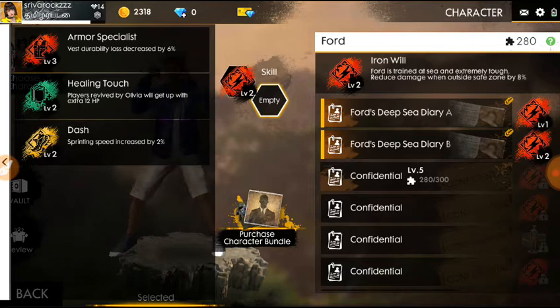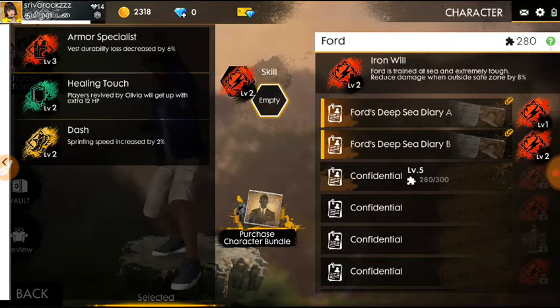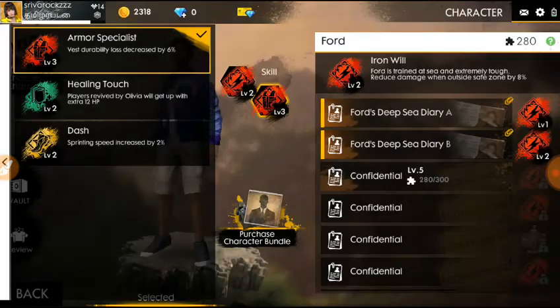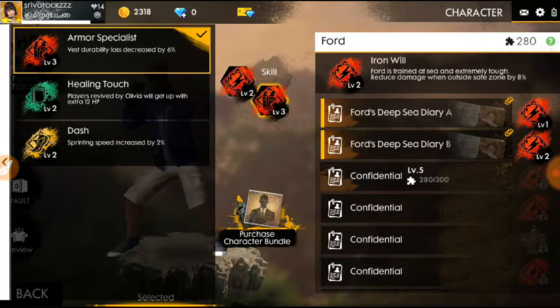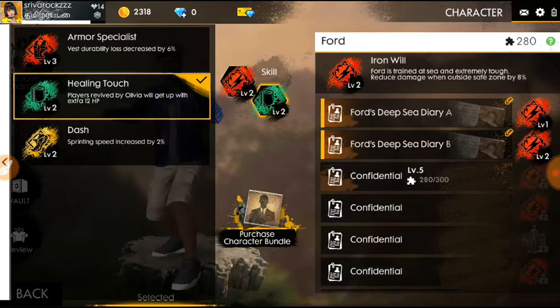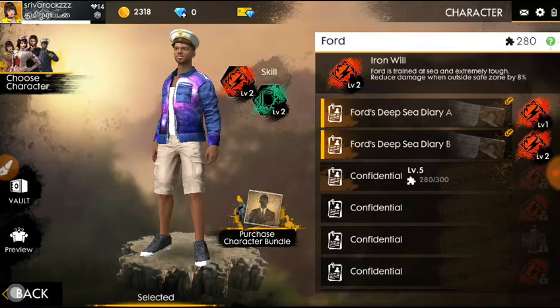Now you can use this. You can use armor speciality. I am using West Dior — you can use Dior to help heal. This is how you can use Dior. Now you can use this extra slot.